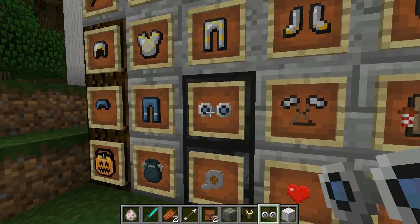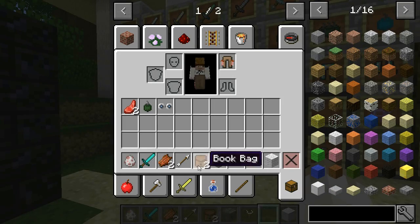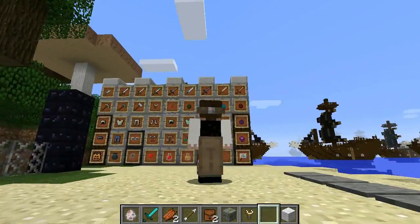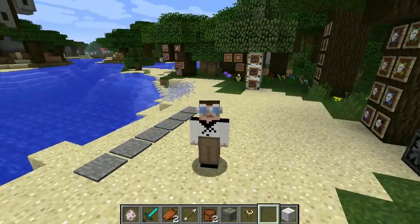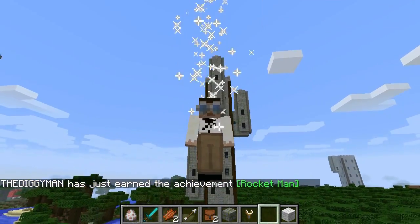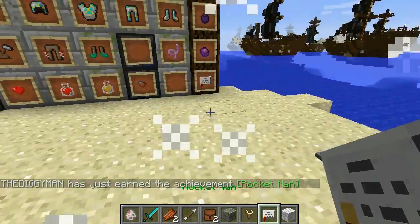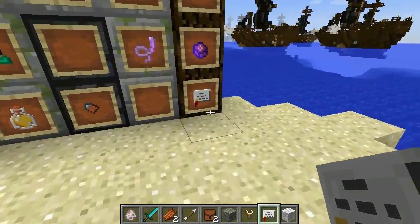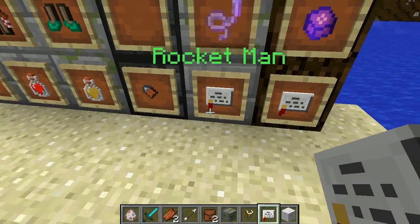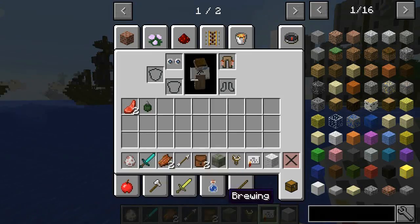This is probably the coolest thing right here: if you use the flight goggles and these pants at the same time — let's put them on — and you have gunpowder, you can rocket yourself wherever you fly. Rocket man! And if you're wearing the goggles you'll float down nice and soft. You even get a notification achievement for that — 'Rocket Man' — pretty cool.